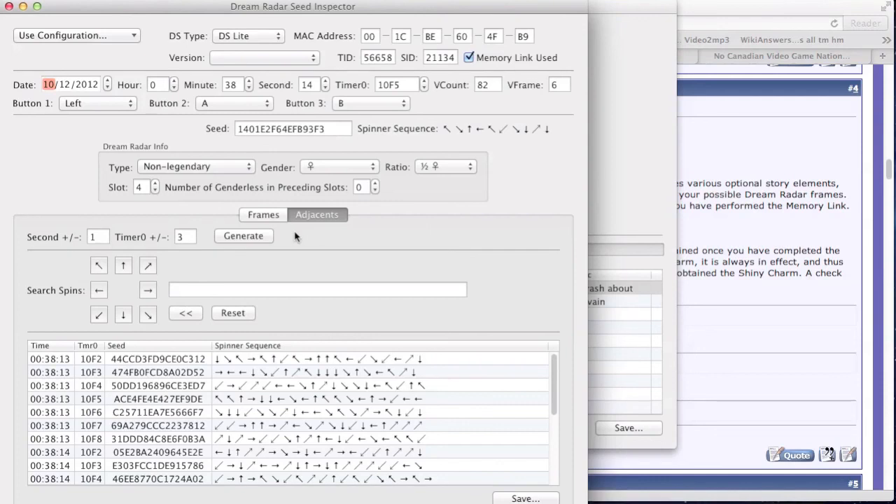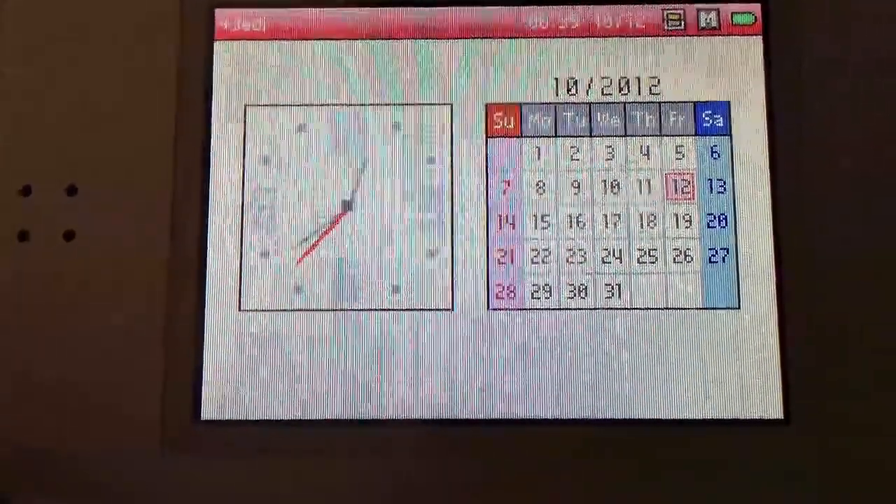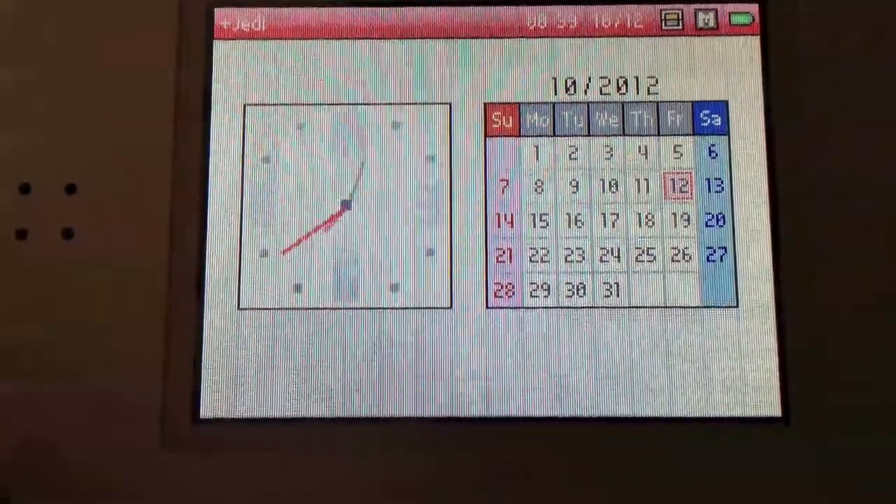If you already understand how to calibrate using Univalink, you know about the spinner — that's how you determine if you hit your seed. What I'll be doing next is switching over to my DS Lite to show you exactly how you make sense of these tabs.